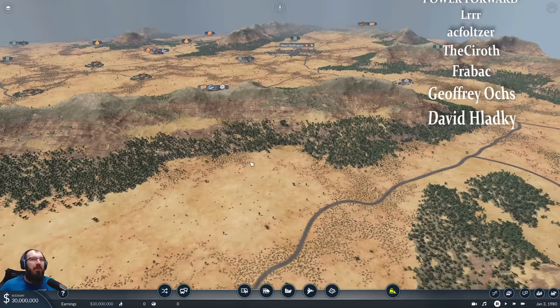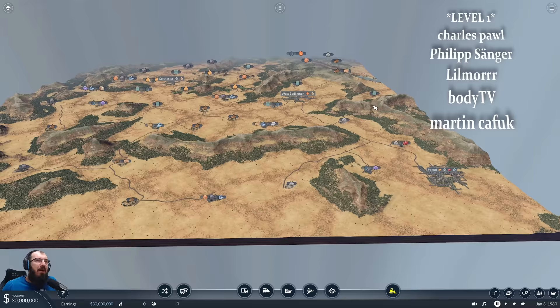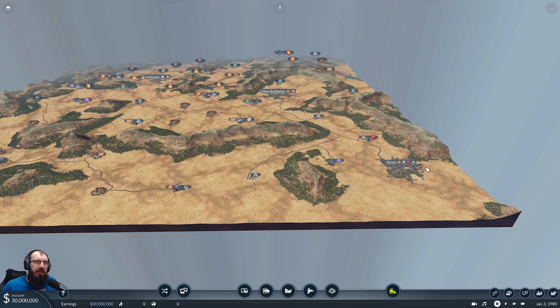I'm going to start over here. I like Strout — don't correct me on the names, I will do what I can but it will be terrible. And then West Bedlington and Colchester are relatively in a straight line. There's a lot of industries over here, and the main thing is Strout has a lot of demands already, which is excellent.